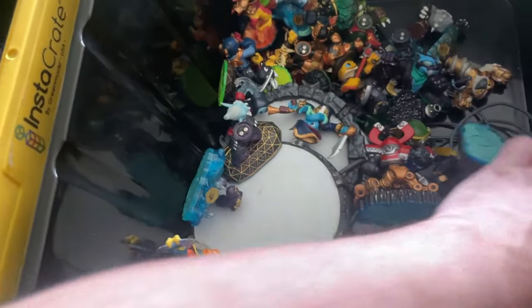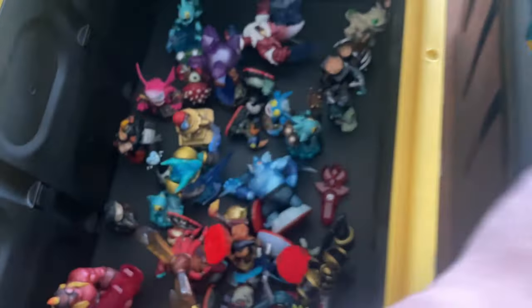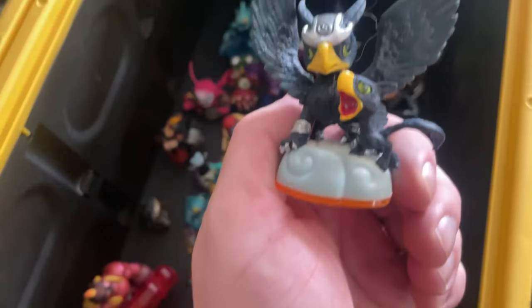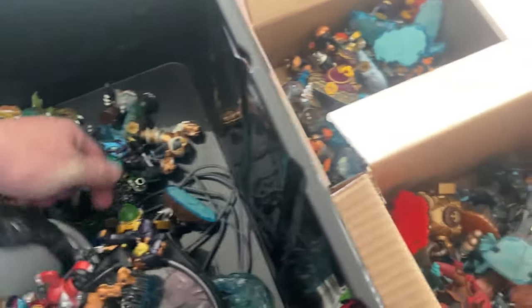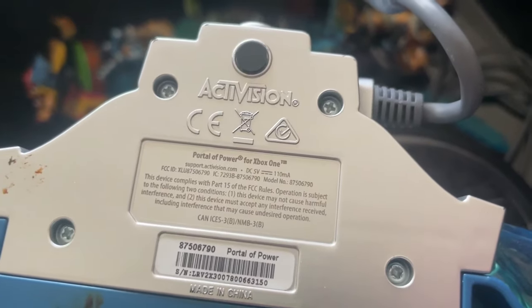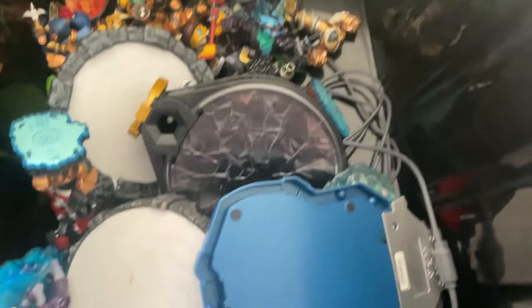Bash. Spyro. Another Legendary Jet Vac. DroBot's mini, DroBot. Hand of Fate. Getting towards the end now. Sonic Boom for Giants — not very exciting. Now, what you want to look at with the trap: it says Xbox One, Xbox One, Xbox 360 — you have traps for the respective systems. You want to be keeping an eye out for those portals for Xbox One, because they tend to go for a lot more than the generic ones.